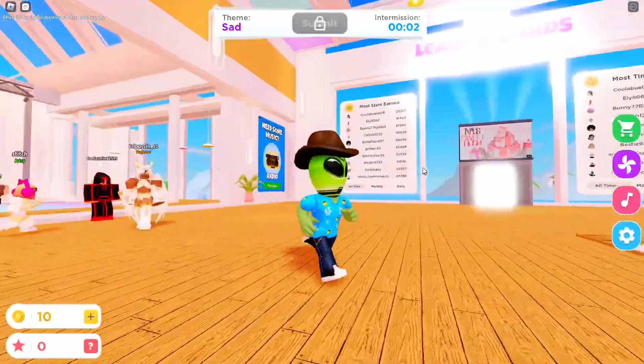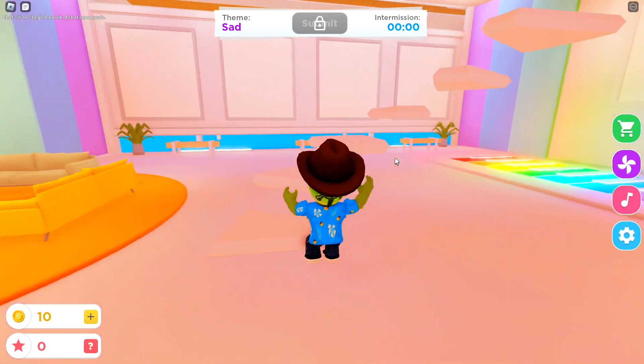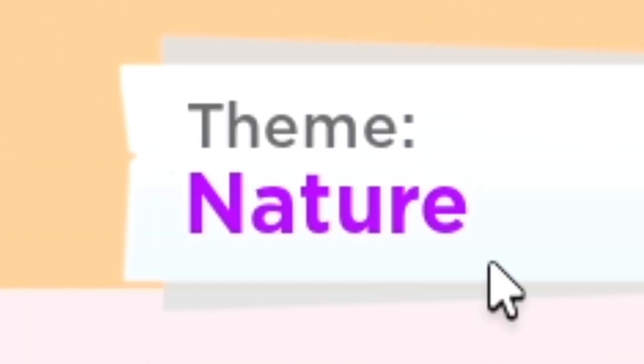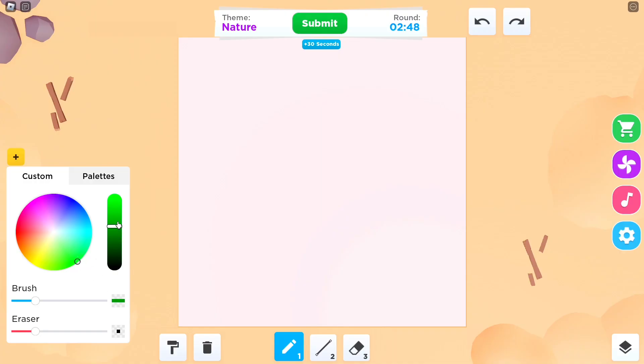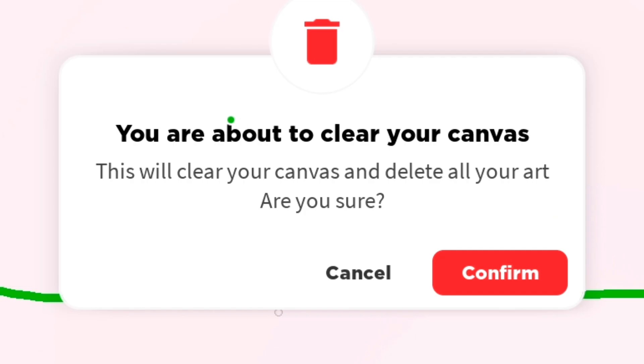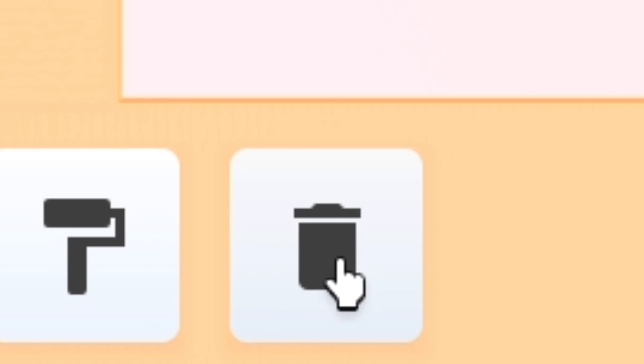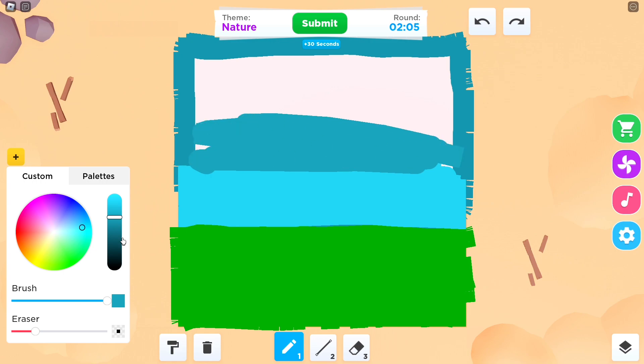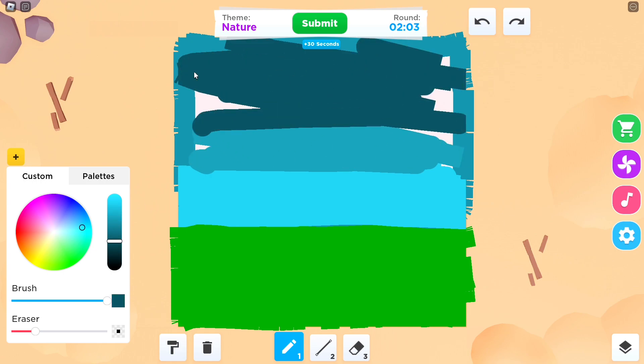That game got pretty boring so I decided to go over to Speed Draw instead — basically the same thing, but in this case everyone draws something and people vote on which one's the best. First thing we have is nature, so I can really get to show off my artistic skills. I'll do like a ground — clear canvas. Where's the paint bucket? Oh, that's a trash can — whoops. There's no paint bucket? Maybe I'll do a little shading.